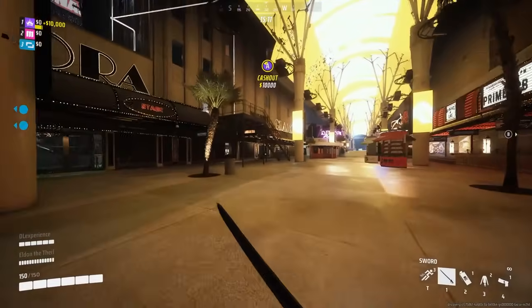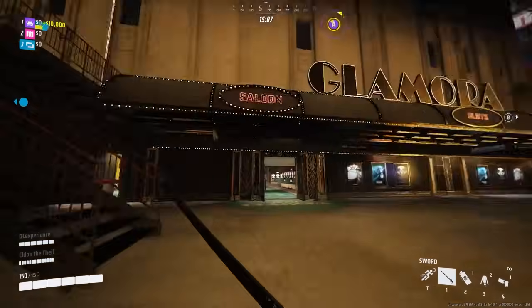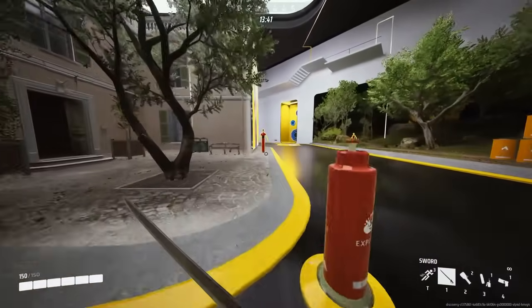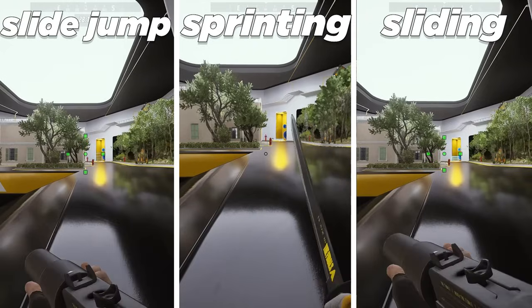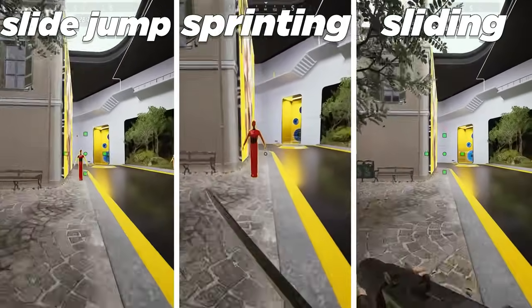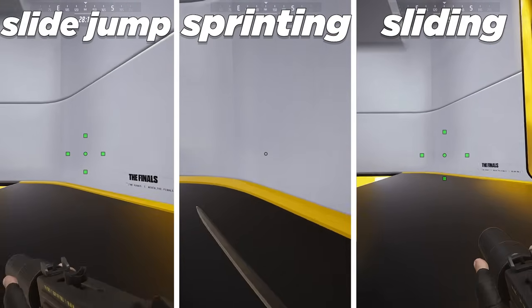Before we go over how sprinting ties into the rest of the movement techniques, I want to quickly mention that despite a lot of claims spread around the internet, if you're traveling in a straight line from point A to B without any obstacles in the way, the fastest way to go there is just by running. No sliding, no jumping, no slide canceling. Just straight up sprinting to your destination. It is pretty boring, I know, but the rest of the movement in the game does make up for it.